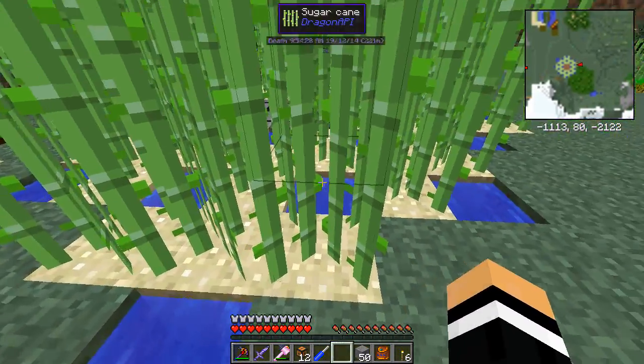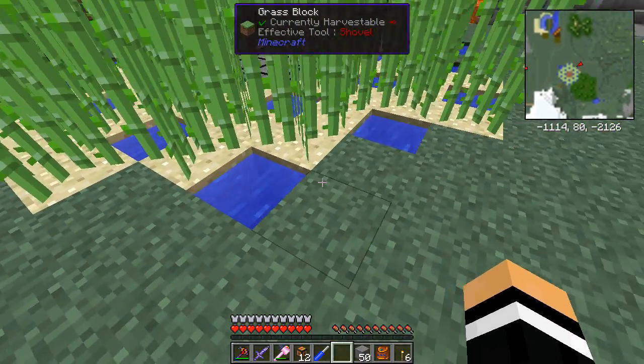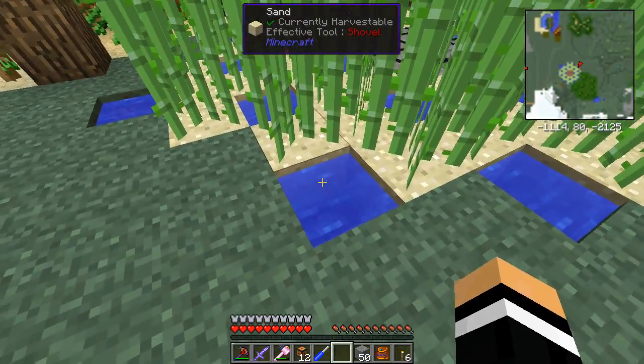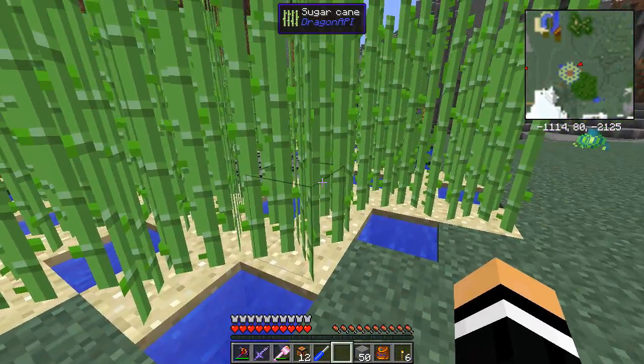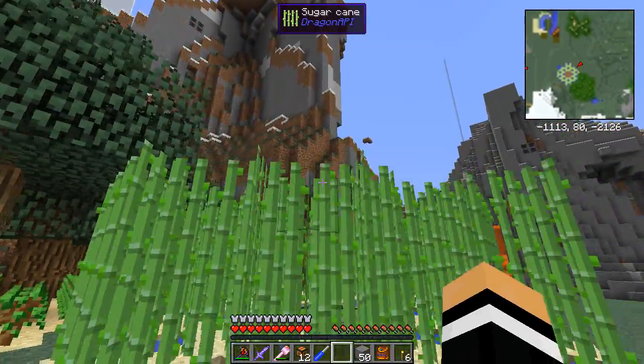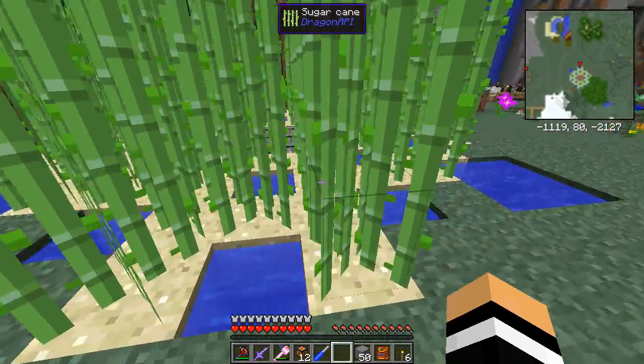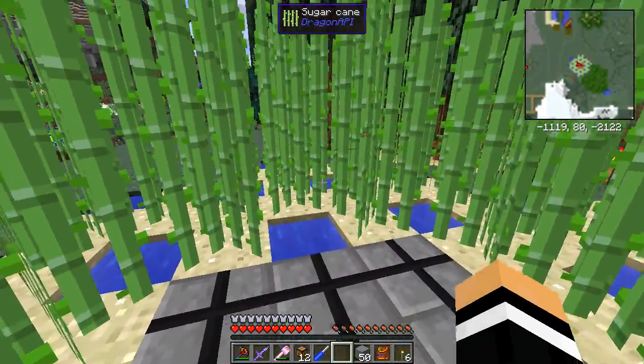A couple of these water blocks are actually outside the farm area — that's fine, all the better to make more use of the farm area. What it will do is grow to three blocks high and only ever harvest the very top level, leaving two blocks. At the moment this is stopped, so this is where the sugar farm starts.